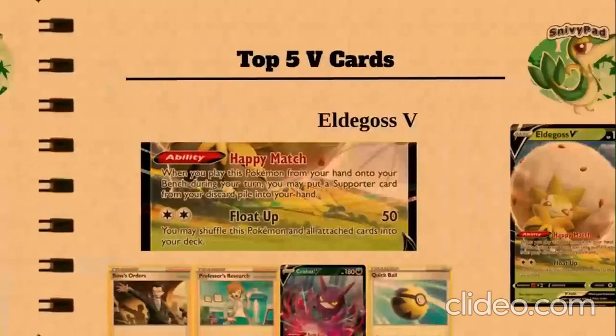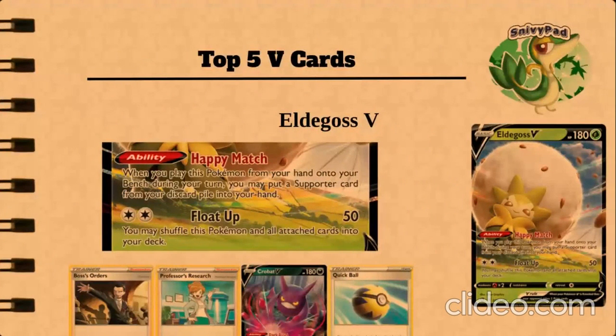Going on to number 3, we have Eldegoss V. Eldegoss V is a support Pokémon, grass-type with 180 HP. Its attack Float Up does 50 damage and lets you shuffle a Pokémon and all cards attached back into your deck. Its Happy Match ability lets you put a support card from your discard pile into your hand. You can use Boss's Orders with it, and you can use Float Up to knock out some small things like a Snom. You can use Crobat and Quick Ball to search it out.